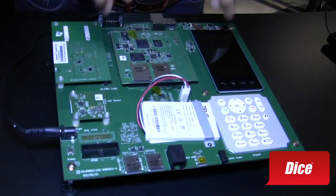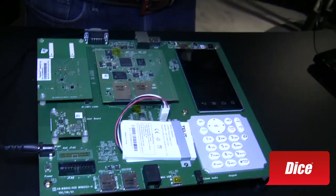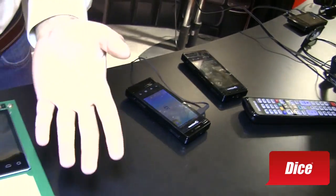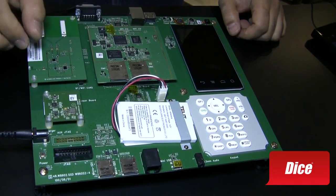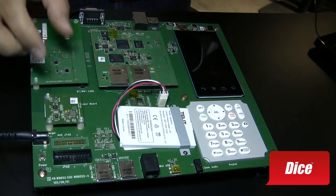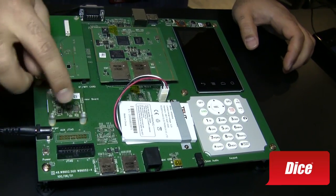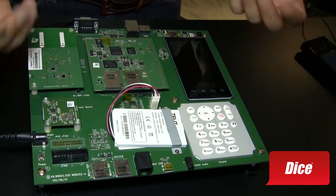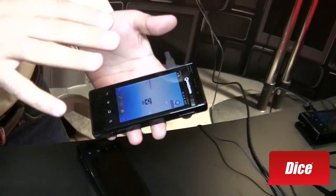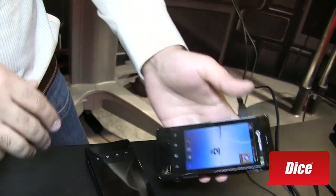This here is what we call the DragonBoard. Think of it as our MDP opened up on a board. It has the same chipset in it, but the beauty of this is that it allows you to take out — for example, this is a sensor card — and plug in a different sensor. So if you're trying to enable a different component like a different display or different camera working with our chipset, this is the right platform.